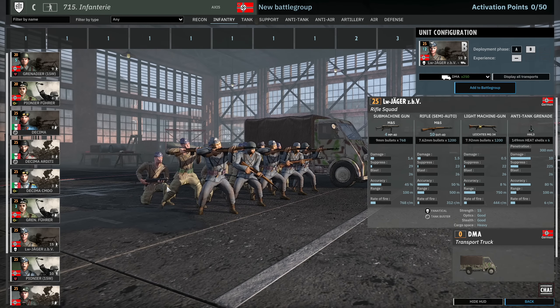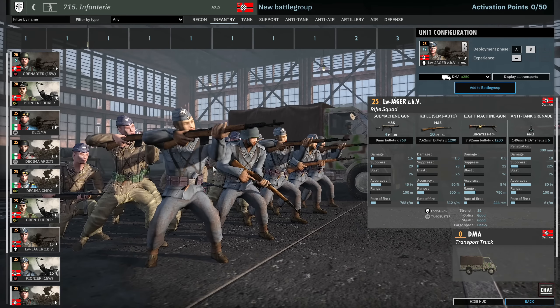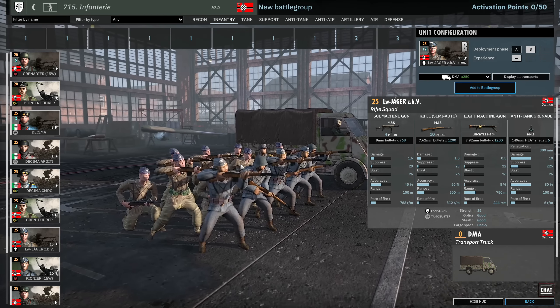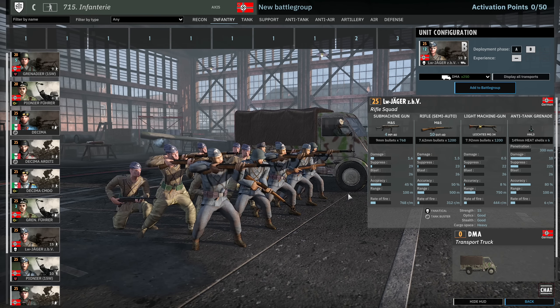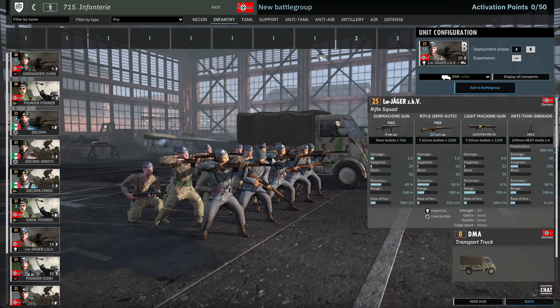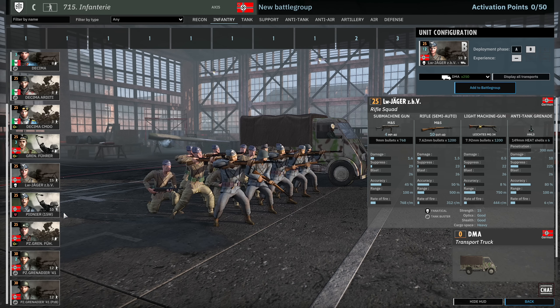Then we have the Luftwaffejäger ZBV. These guys are actually pretty chunky squads — they are fanatical. They have 4 MP40s, 10 SVTs and the MG34, making them an absolute menace at range. 15 strength with SVTs, 6 in A and 12 in B for 25 points. This is a very, very good squad indeed. You only get one card of them though.